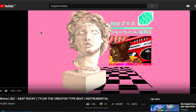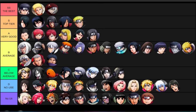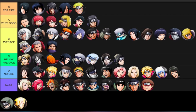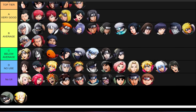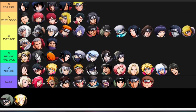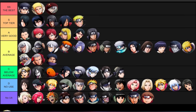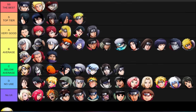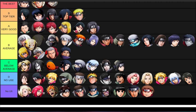Shino - D tier. His ult just isn't that good - it doesn't really inflict confusion or paralysis, it just knocks them down and you can teleport out of it. He does no damage in the first place - he's like a worse Kabuto. All his jutsu have no status alignment, his regular attack is long range so he stands far away, and his attacks are so slow. He just doesn't do enough damage to justify using him.